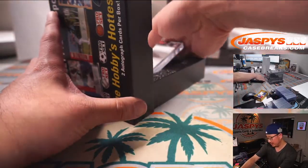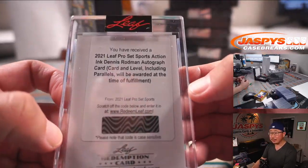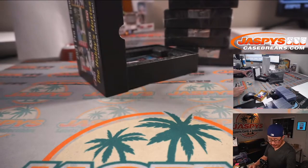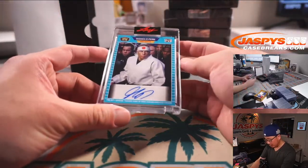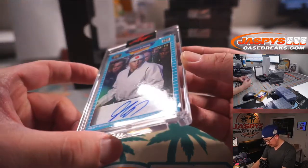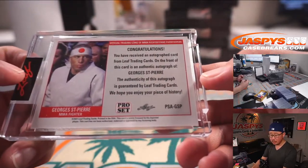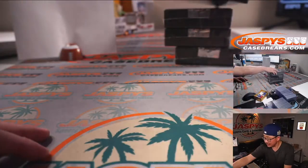First one out of the gate is Dennis Rodman — a redemption. You could get some different parallels awarded at the time of fulfillment. Dennis goes to D, that's Colin. And the second one is George St. Pierre, an MMA fighter — 25 out of 35. Pretty cool. G goes to Adam Kelly with the letter G.